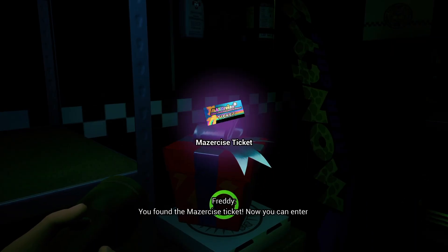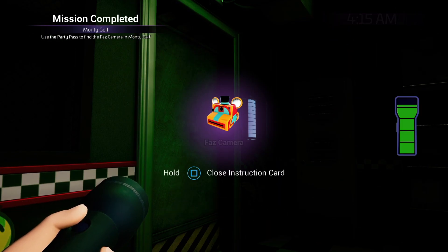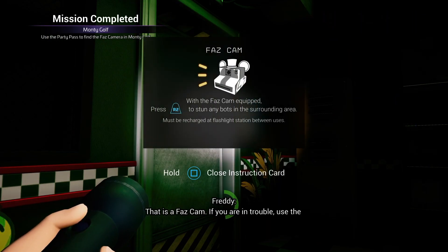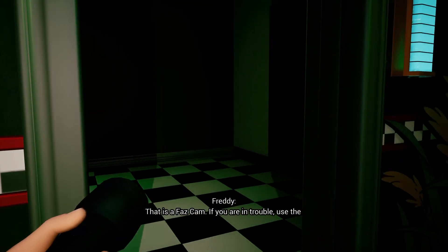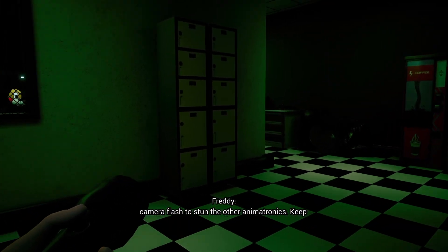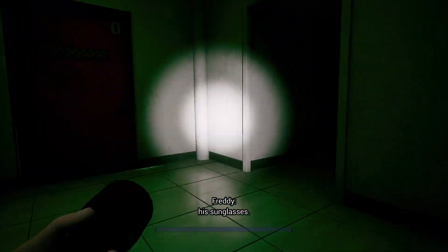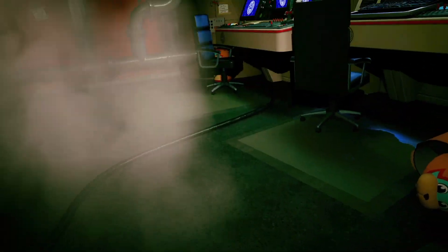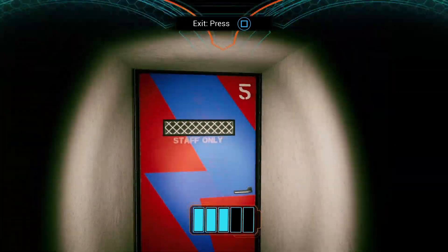We also take the laser-sized ticket and the Faz Cam really easily. When you compare this to what it takes to get the Fazer Blaster on Chica's route, it's literally a joke. Almost every important item for this run is just in this room — it's almost like they didn't have enough time to finish this route and threw everything into this room. I cannot confirm this, but Steel Wool has remained quiet on these developments.